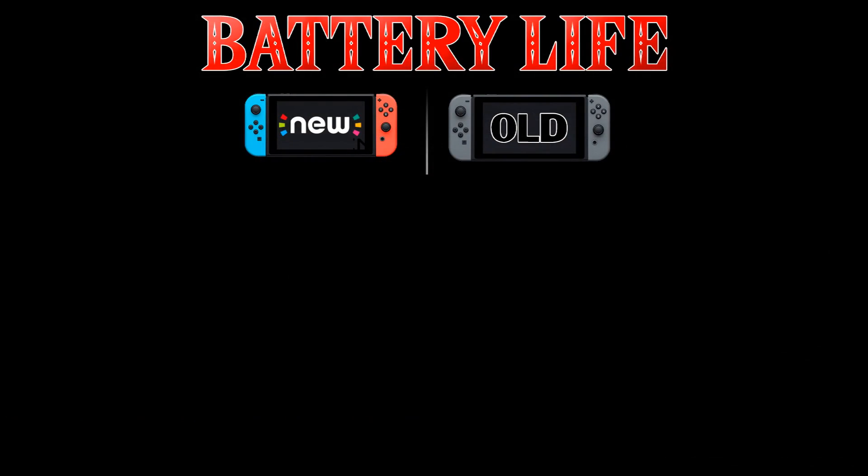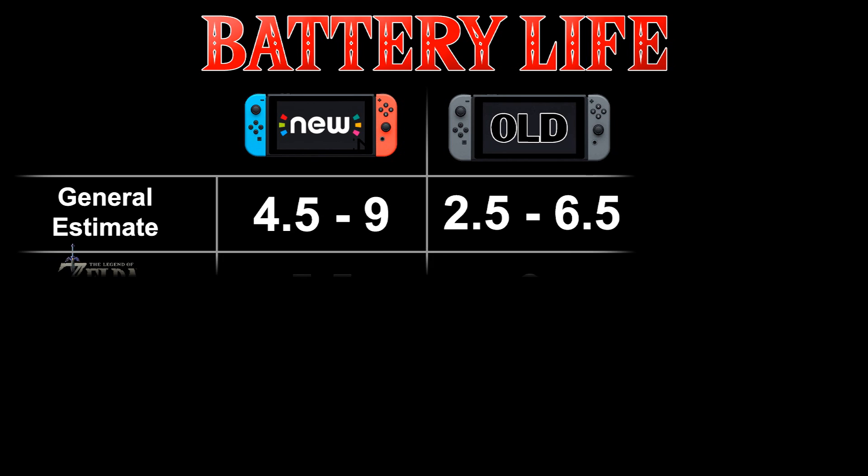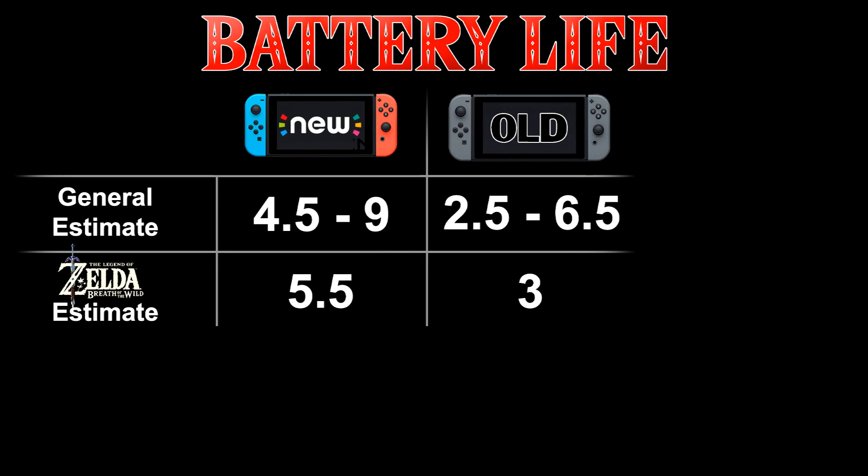Now according to Nintendo's official estimates, the new Switch will offer between 4.5 to 9 hours of playtime depending on the game, as compared to the 2.5 to 6.5 hours of the original model. They even provided a more specific number just for Breath of the Wild, estimating the new Switch could play it for 5.5 hours as compared to 3 hours on the original model.